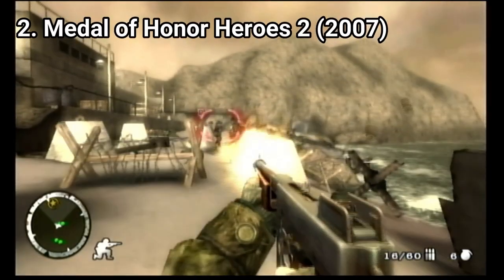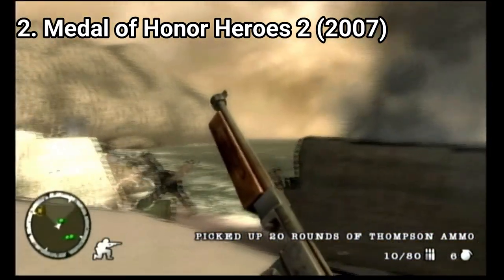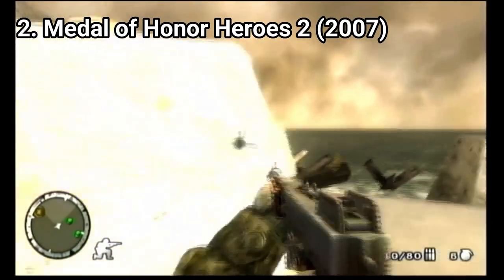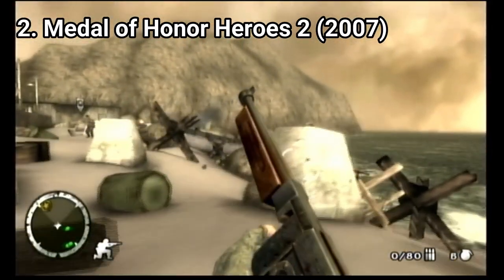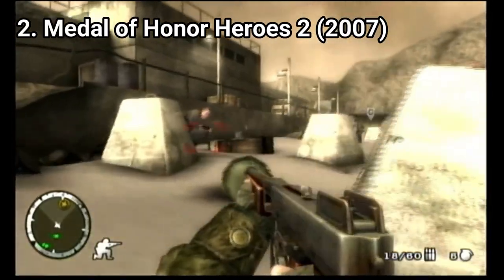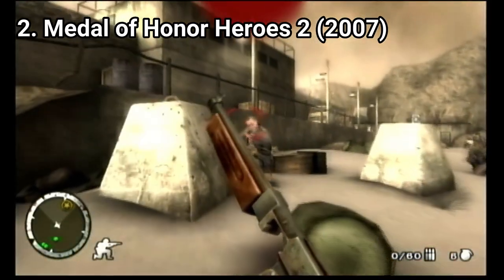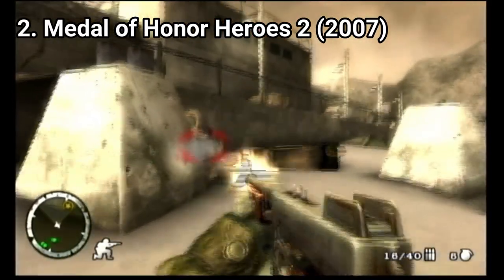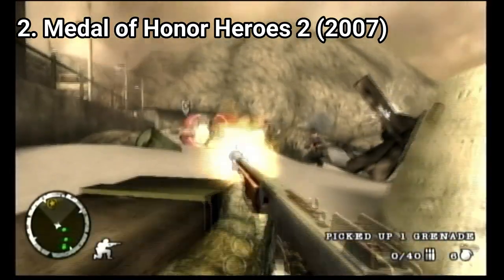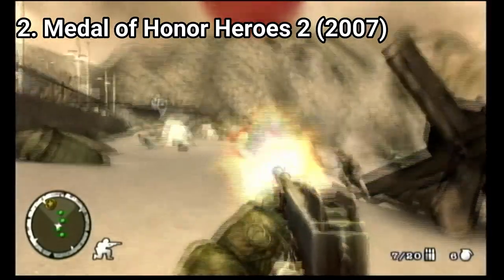Medal of Honor Heroes 2 changes the annoying controls — now you can reload using the d-pad, and you get more d-pad commands, which makes things way better. The AI is also much better. Your comrades are still only scenery, pretending to shoot the enemy but not really. But the enemies don't jump in front of your crosshair like in the previous game; instead they duck, take a fallen comrade's weapon, and even try to flank you.